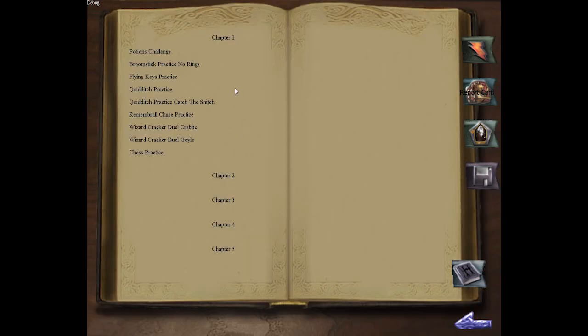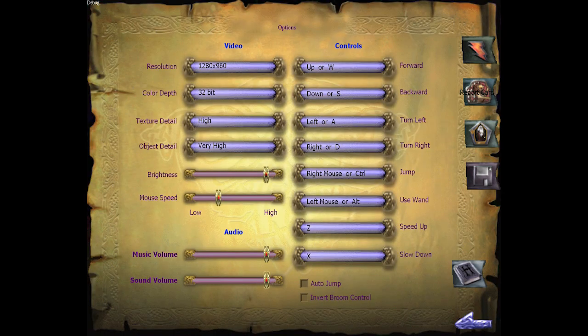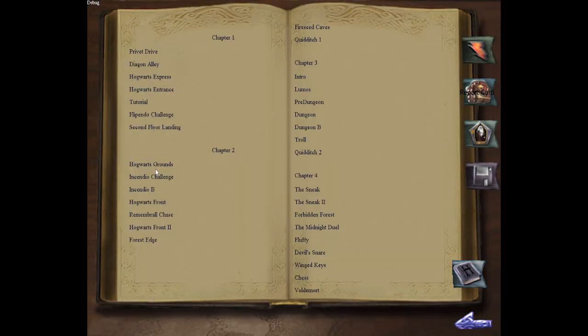The minigames option is still available — you can still access that, so the minigame menu won't be going anywhere. But the reason why I removed the level select is because I now made this the level select, just the way it was intended to be.